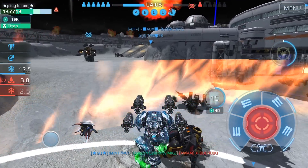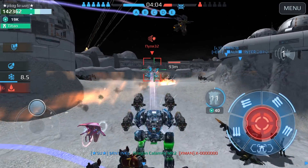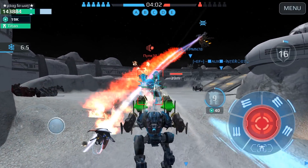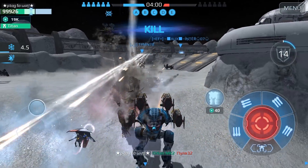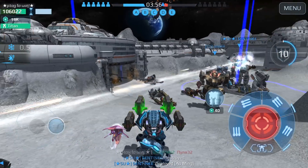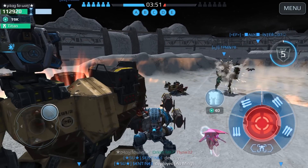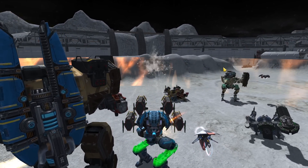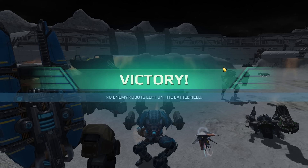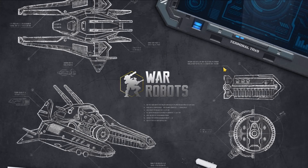I fought versus Titans and didn't die so quickly against them — it was an intense free for all. I'm also using the Orcan again; with the right microchips, the Orcan can be very useful. Let's check the end-of-match stats and jump right to the free for all gameplay.